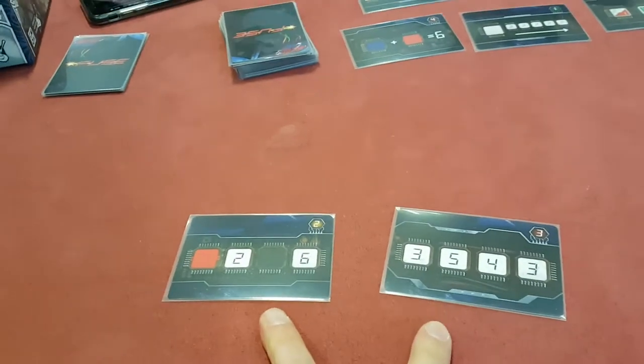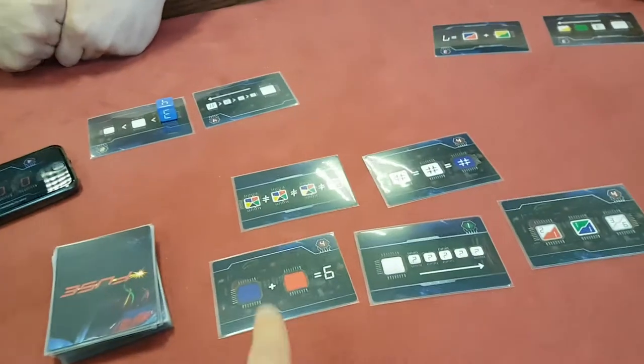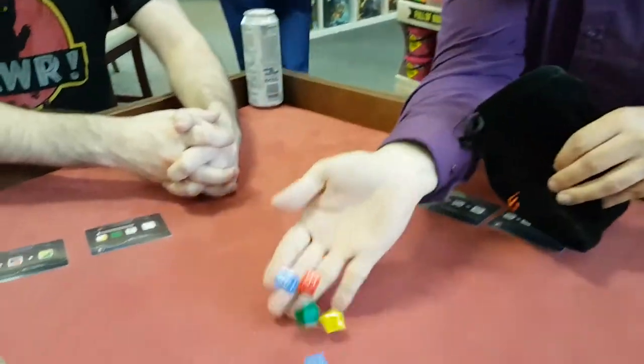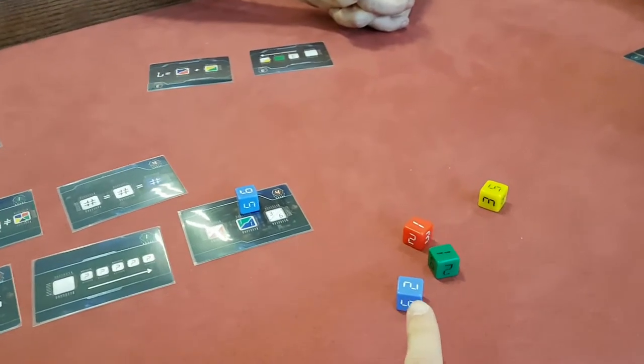You're trying to defuse a bomb. The way it works is each of you has two cards which represent components that need to be defused, and there's a selection of things in the middle as well. One player rolls five dice from the bag, and then every player has to take one of those dice.